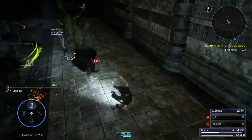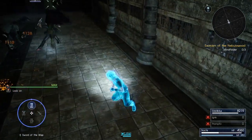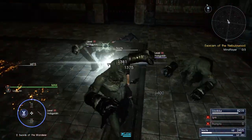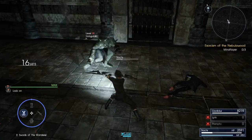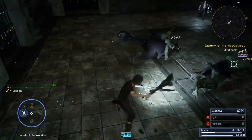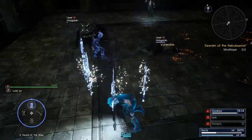Hello and welcome to Final Fantasy XV weapon analysis. Today's episode is about the royal arm daggers, Swords of the Wanderer. Because this weapon is so similar to normal daggers, I'll be comparing it to them a lot in this video. But without any further ado, let's start with the usual quick look at the weapon's moveset.